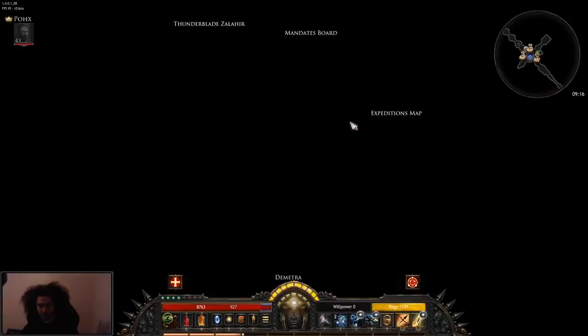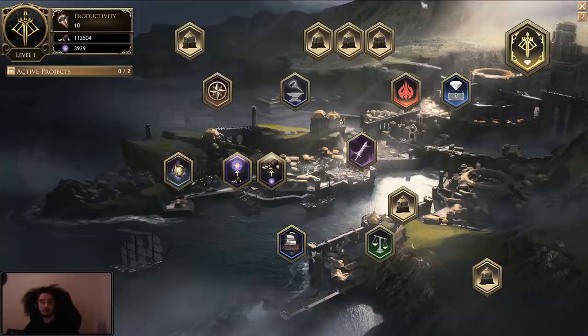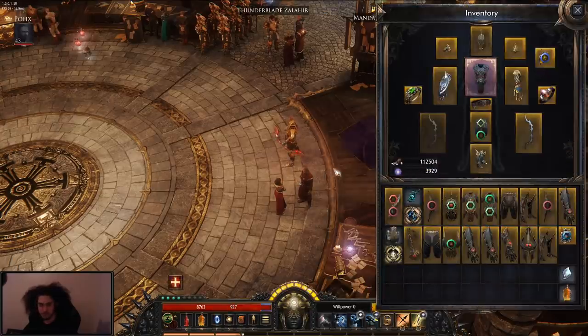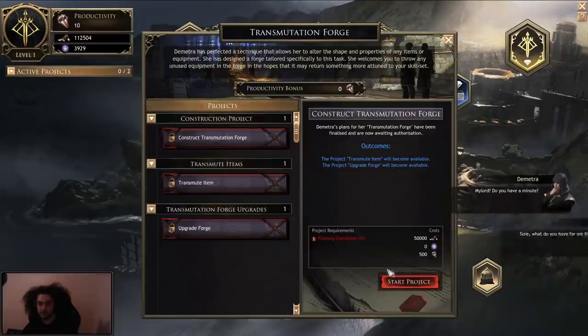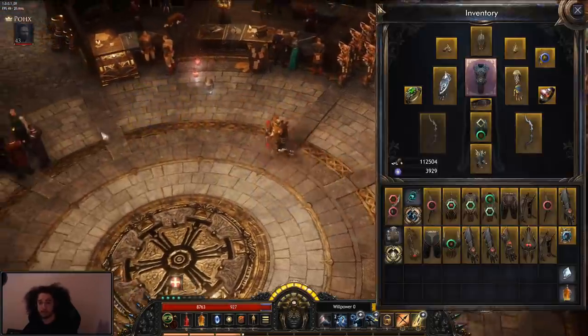What I was referring to before was essentially, if I were to tap — I think it's N — here we go. This is what I was talking about. Here you can see my active projects, which is nothing, my productivity, my gold, and this stuff which is what I was talking about before. You can basically unlock stuff here, but we're not going to go too much into this right now — we'll talk about it in another video.